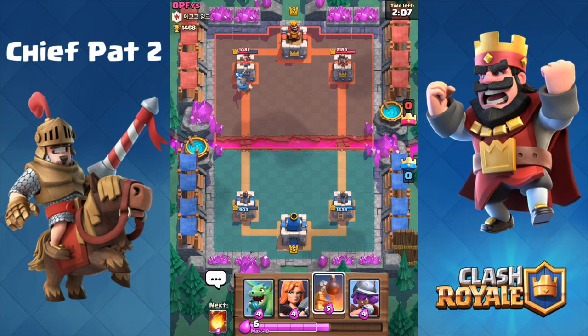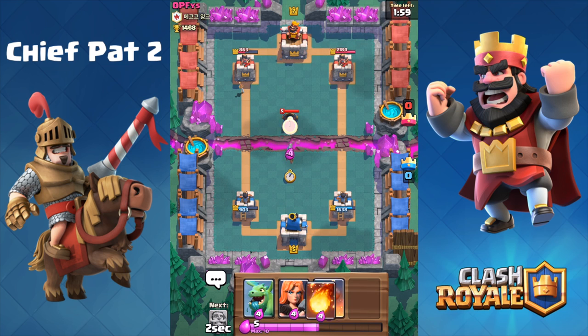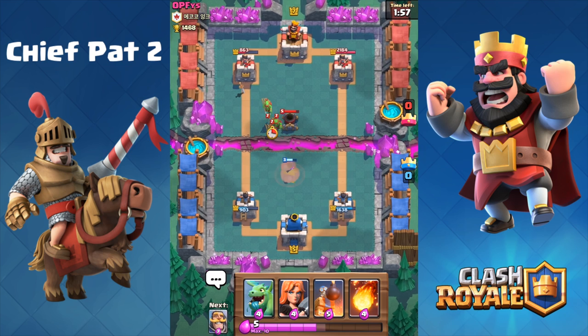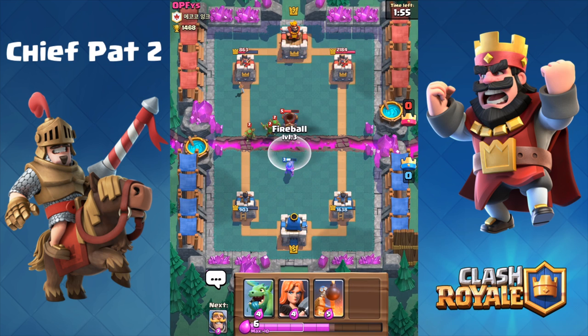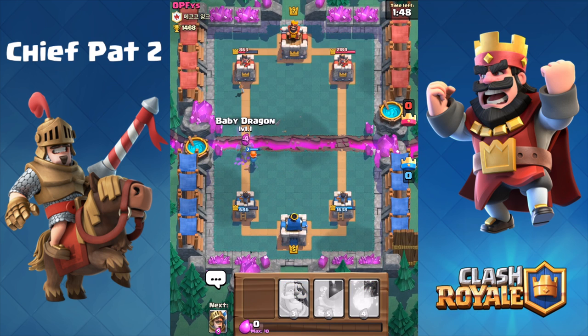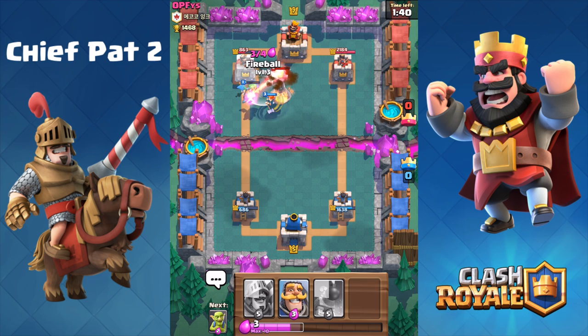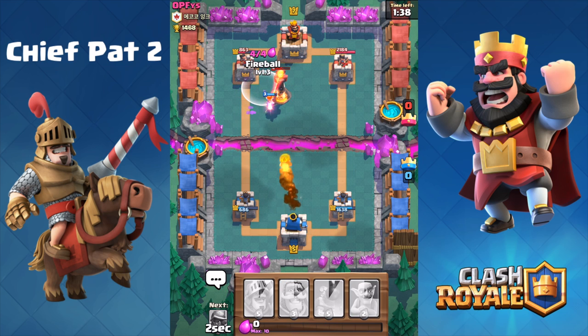Mortar isn't gonna help him here — Prince is gonna start sprinting at that tower and do a decent amount of damage, sitting at about a thousand HP. Not too bad — again level 5 facing a level 7, things are pretty tough. Let's play a Musketeer on this mortar, they should be able to 1v1 each other. I thought about dropping my fireball there but decided it wasn't worth it. Baby Dragon plus Valkyrie — whatever the pronunciation is — running down the lane, stopped by that inferno tower.